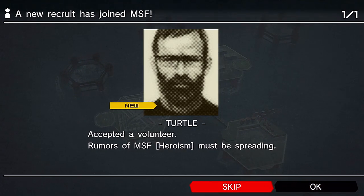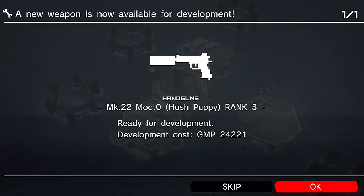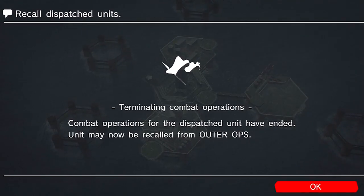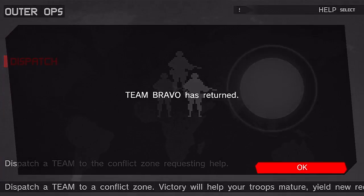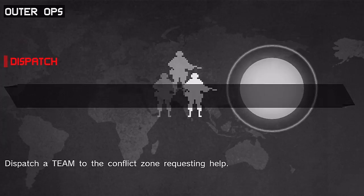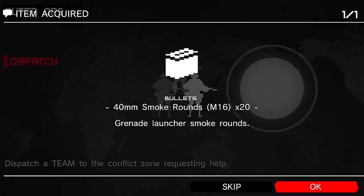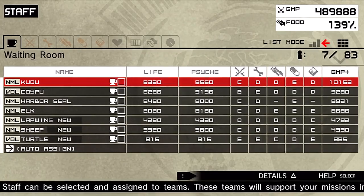We got a new volunteer — Mr. Turtle with his epic beard has joined MSF. We got those Mate developed and we got a new rank for our Mark 22 Hush Puppy, so that's going to be a good gun as we head into later missions. Let's check on our auto-ops teams. All eight of Team Bravo's guys returned — no one went to the sickbay. Team Alpha had three guys get an increase, one got beat up and sent to the sickbay, but we defeated both missions.